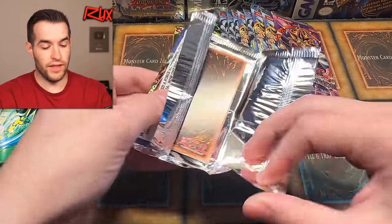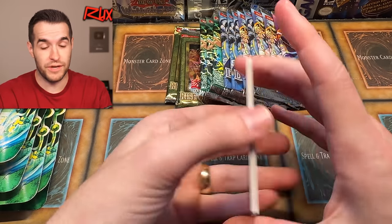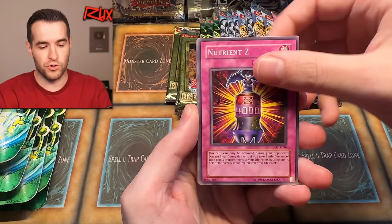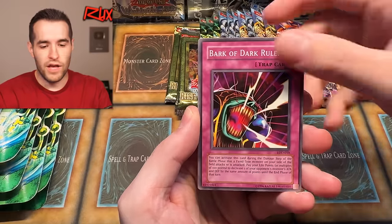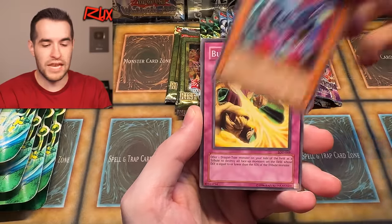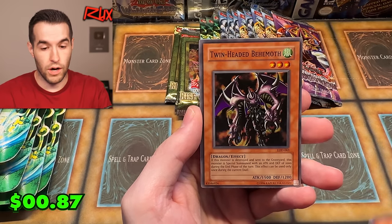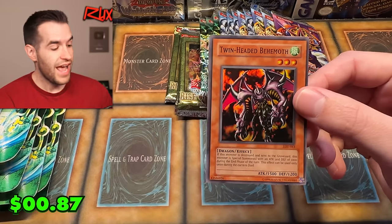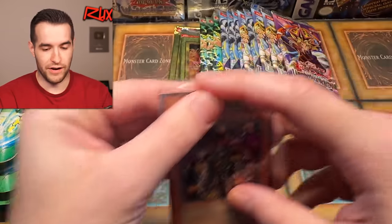Let's do Legacy of Darkness next. What a great start — we are off to a good start. Legacy Week GX was awesome last week and maybe that has flowed into this week. We have Ready for Intercepting, Nutrient Z, Wandering Doraf, Dragon Dwelling in the Cave, Bark of Dark Ruler, Winged Minion, Burst Breath — can we get a Secret Rare? Frontier Wiseman and no. But we did get a Super Rare: Twin Headed Behemoth with the once-per-duel effect. Very epic. We are two for two to start — that was not expected. Starting two for two with old school packs is not easy.